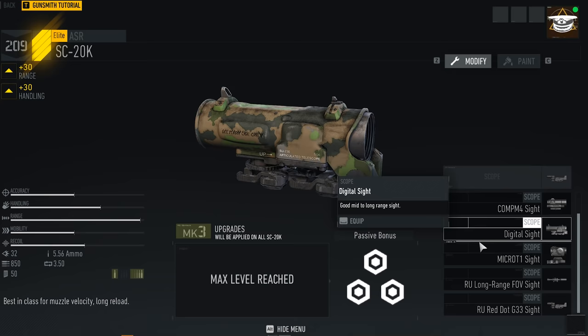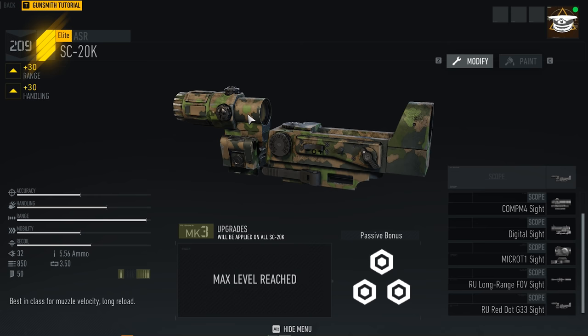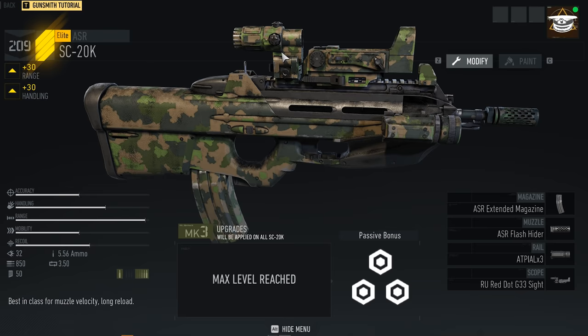When it comes to the sight, I use the Russian red dot G33, which has both a normal red dot and a 3x that you can swap to. That's so far my favorite scope in the game, which is why I kind of like this gun a lot compared to the M4. The M4 doesn't have that — I think this just has a better scope, even though I do generally prefer the M4.